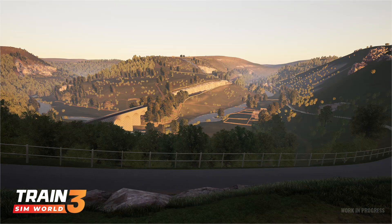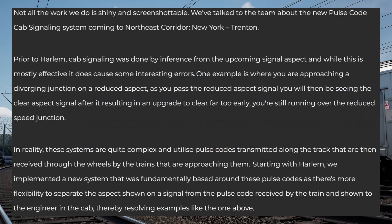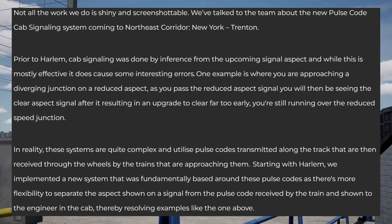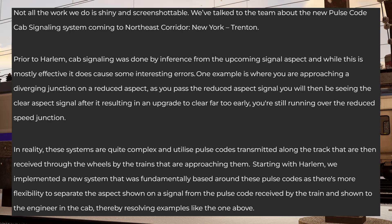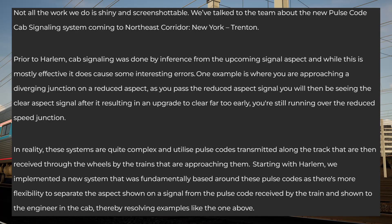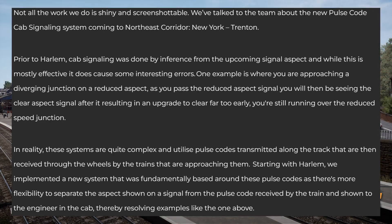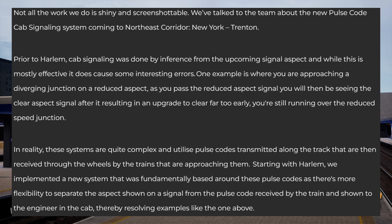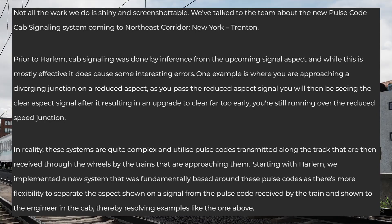Now for a developer deep dive on the pulse code cab signaling system for the new Northeast Corridor route. Not all the work is shiny and screenshottable. Prior to Harlem, cab signaling was done by inference from upcoming signal aspects, which while mostly effective caused some interesting errors - for example, approaching a diverging junction on a reduced aspect, as you pass that signal you'd then see the clear aspect signal after it, resulting in an upgrade to clear far too early while still running over the reduced speed junction.